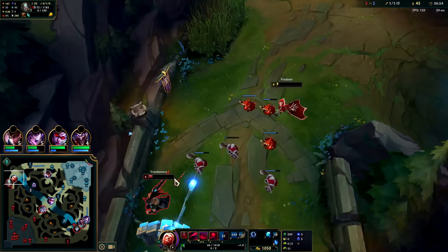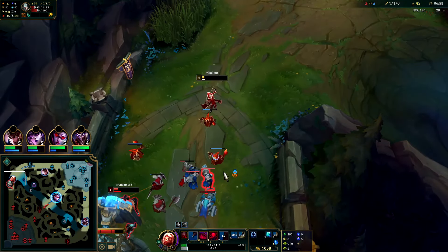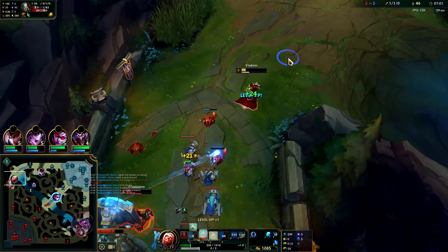It's so cool how Vlad's Q range out-ranges his autos. It just means that if you're in range to hit him with an auto, you can generally hit him with a Q after.